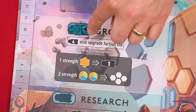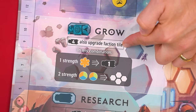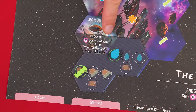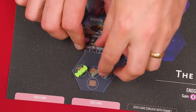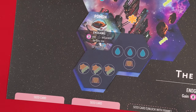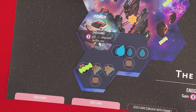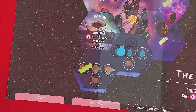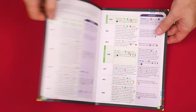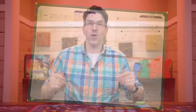If you placed a strength four worker to perform the grow action, you may also upgrade your faction tile. Your faction tile has a special ability — when upgraded, simply flip your tile to its upgraded side putting it back where it was along with any resource tokens it might have had. You now have access to the new ability on this side. The appendix explains all the different faction abilities if you have any questions while playing.